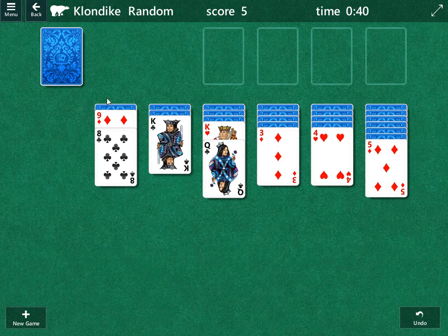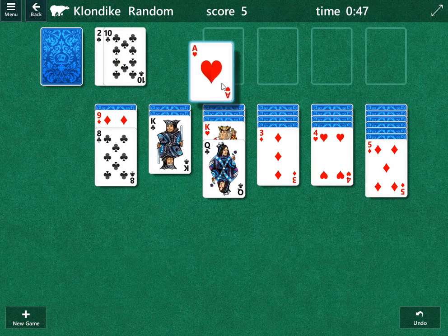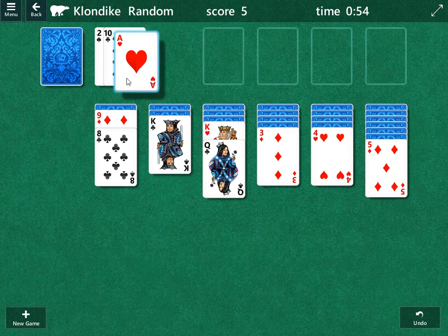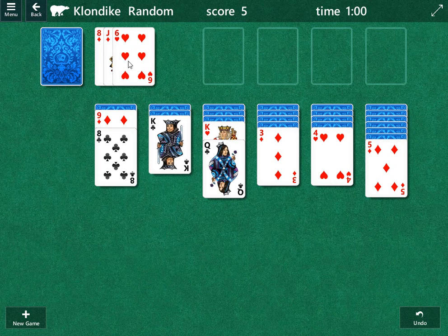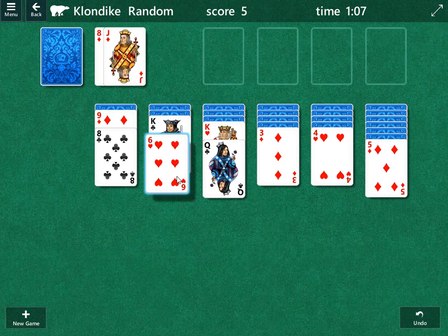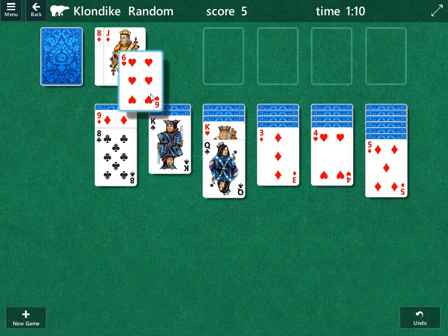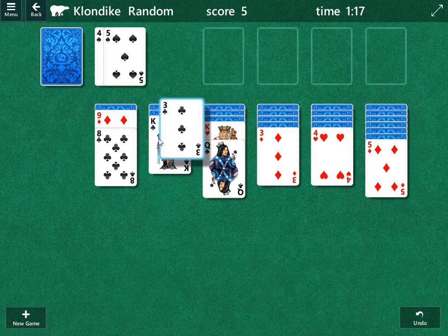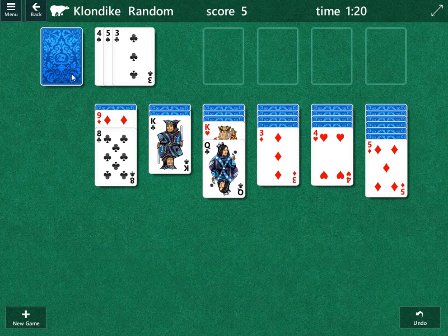We're going to table that decision for now. Let's see what we have in the draw pile. This is a really good card to start off. I think a lot of times people will make the mistake of playing this card right away — we don't want to do that. We're going to save this as insurance for later so we can move some cards around that we may not be able to get at. This six is interesting too, because remember there is a red six underneath this king already, so that's not great for us. These threes could be played on, but we're going to hold off and save them as insurance too.